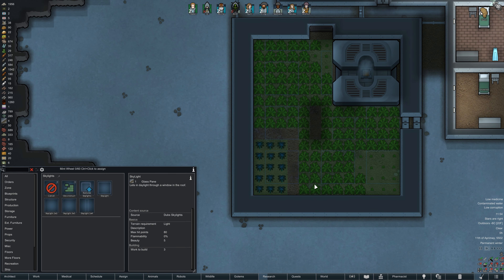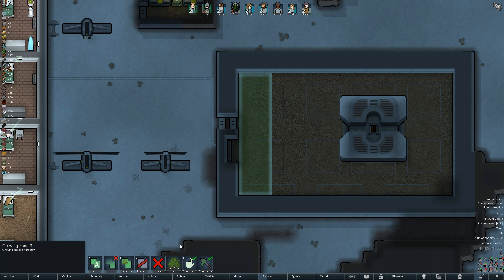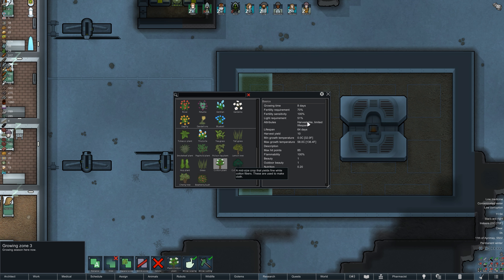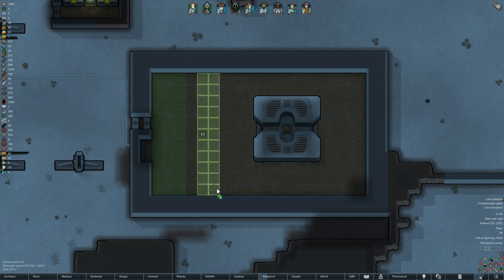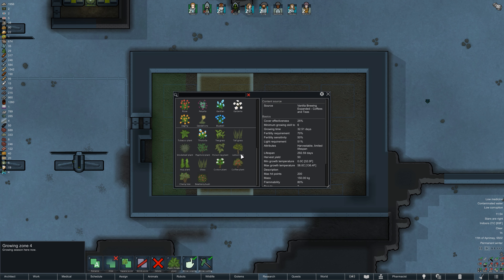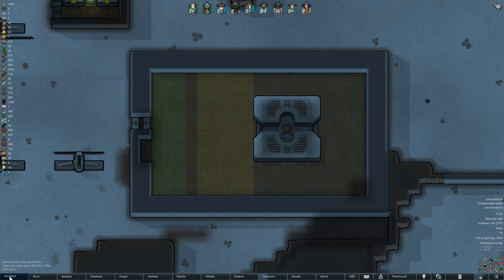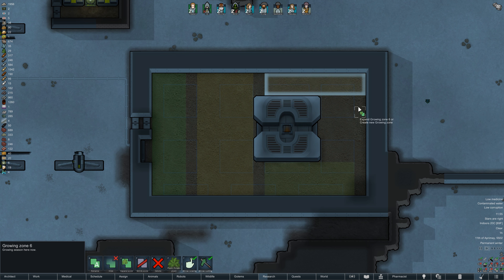This greenhouse will be for additional crops. We already have food and a little healroot growing elsewhere. First we'll have a fairly large strip of cotton, which is always a useful plant, especially for crafting clothing. The next growing zone will be for tobacco, smoke leaf, or perhaps psychoid plant — we might get into drug production and start selling drugs to wandering caravans for increased income.